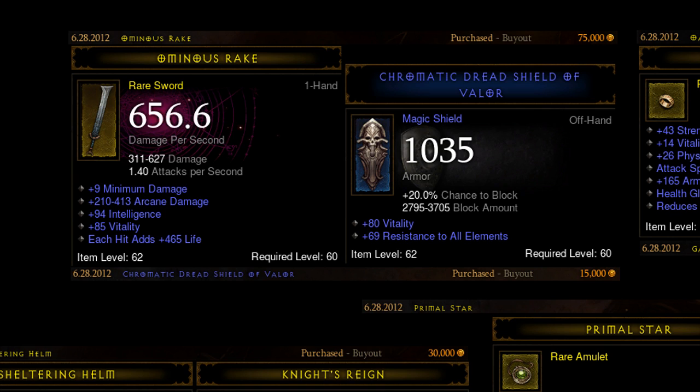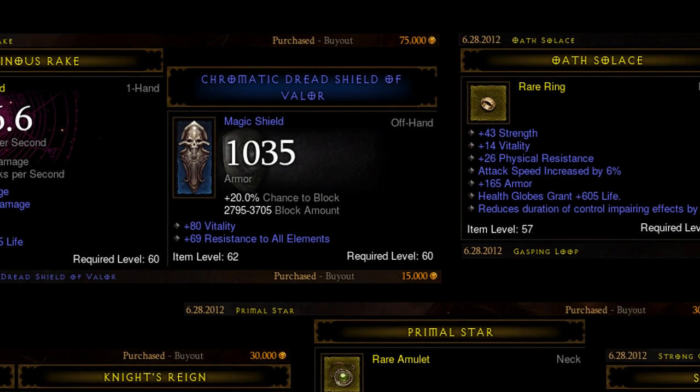I was pretty happy with the sword. The shield took me quite some time to find. When it came to shields, I was looking for ilvl 62 shields — ilvl 63 shields are generally much more expensive and I didn't want to spend too much. Originally I was looking for strength and all resist on shields, but I ended up finding a few vitality all-resist shields and that's one of the ones I picked up. There are quite a few shields very similar to this on the auction house. 15k is a little unusually low, but for around 25 to 30k there were several other options.